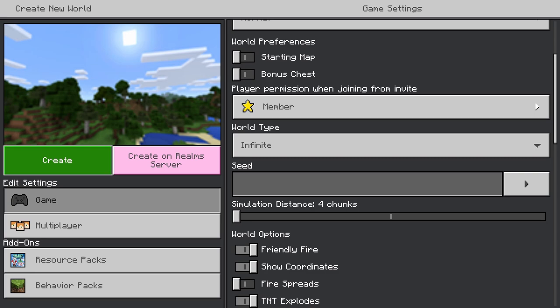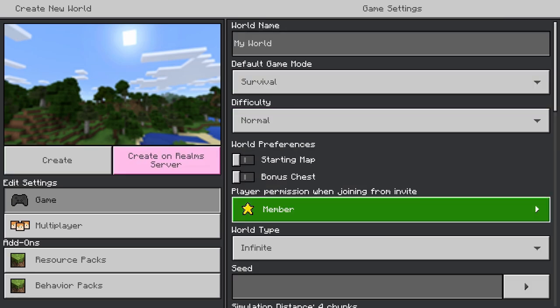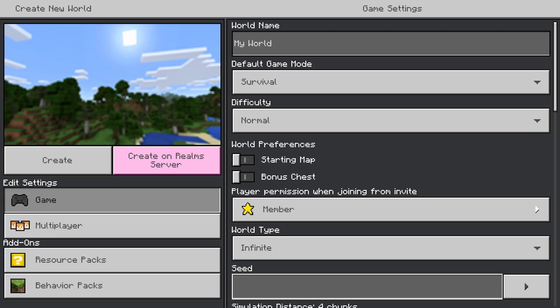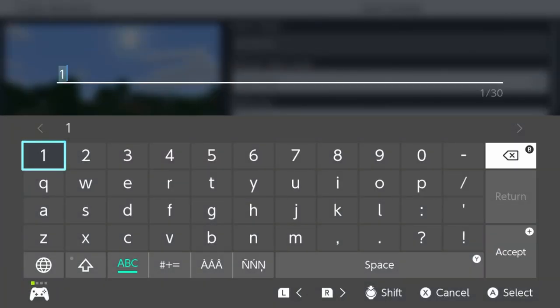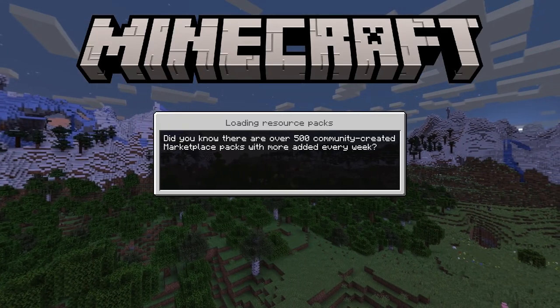That would generate a random world and you might get something different than I will. So instead, go down to the seed field. If you want to play along with me, click in there and enter the number 1011824. That's going to give you the exact same world that I get in this video, and then you can follow along and play with me.